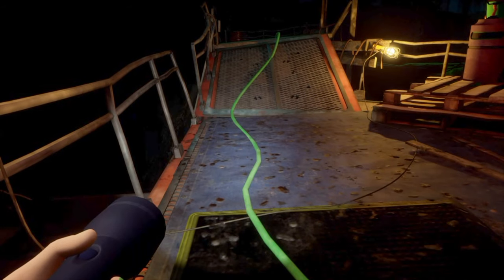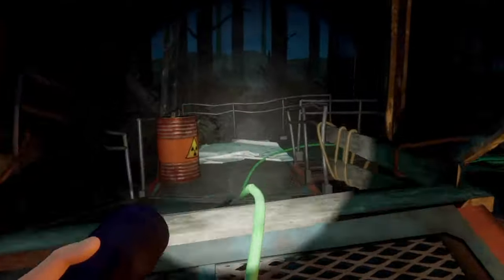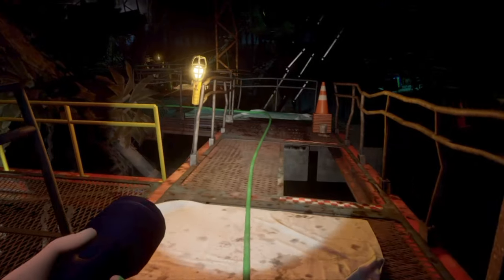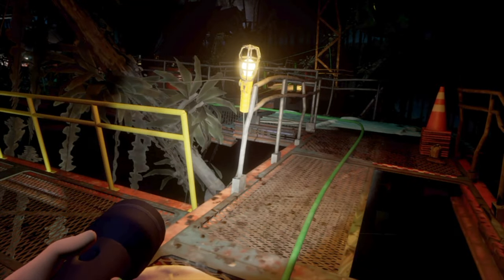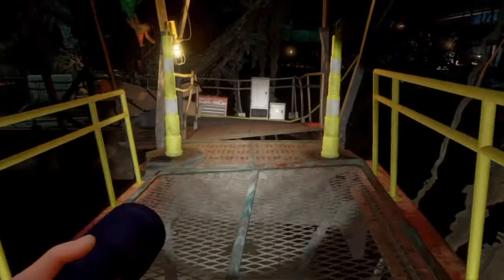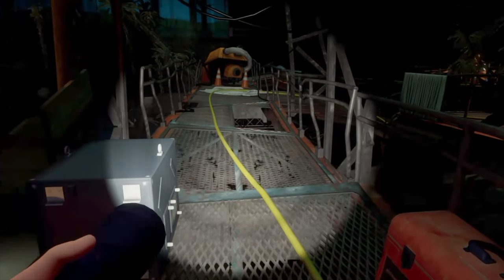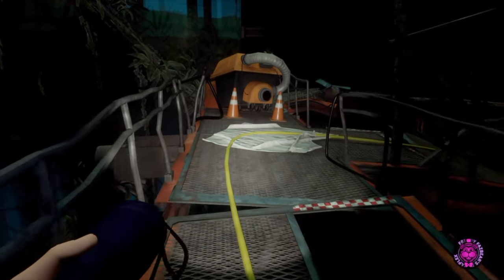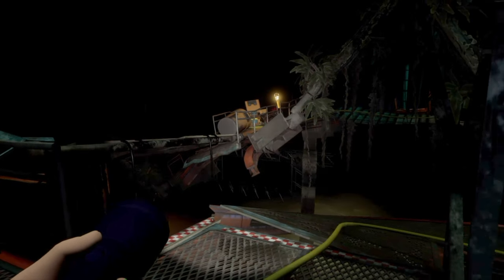Now I'm going to follow the green wire back the way we came until we get to this point. We're going to turn left onto the area with this yellow railing and follow the yellow wire up ahead. Once we get to those cones up ahead this will trigger Monty, so stay to the left to avoid the hole. And there he is off in the distance. Let's keep following the yellow cable.